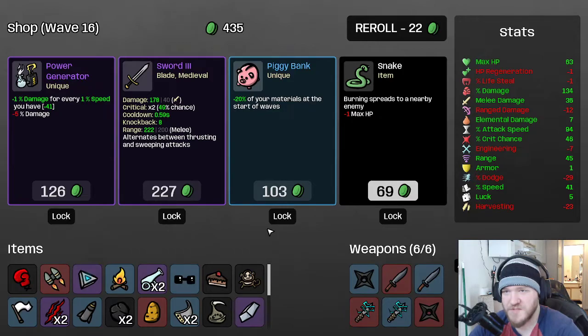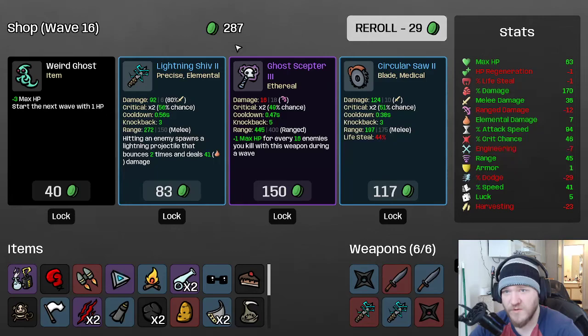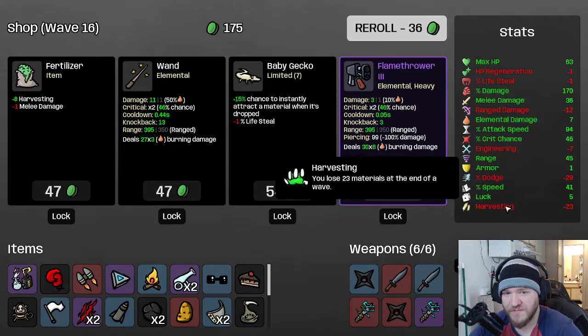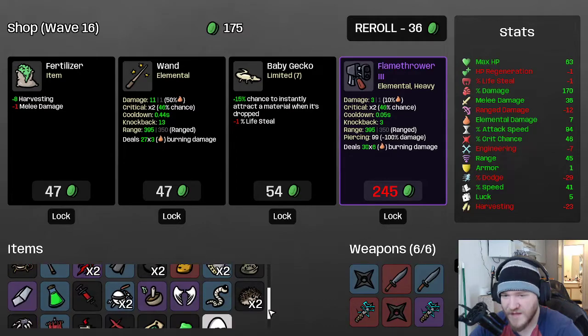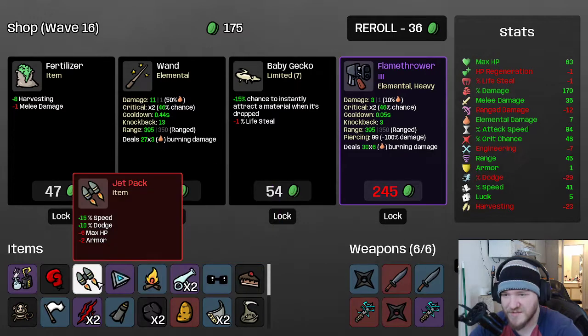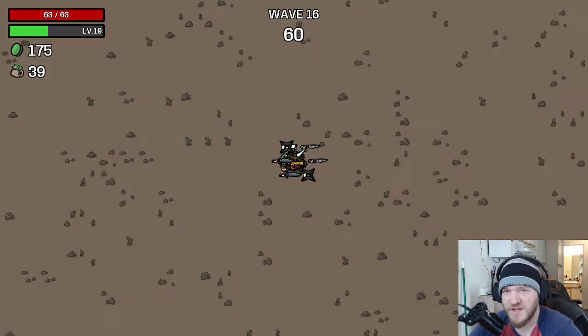Which works out great because we've got a power generator. We're going to roll, buy the lightning shiv, roll again. Our harvesting is still going down — did we buy something else that removes it? Did we lose harvesting? I'm so confused. Why does our harvesting keep getting worse? I'm sure it's something I'm doing, I'm just not understanding what's going on. We're not going to roll again because it's expensive. We have another mini-boss on 18, so we're going to go next.